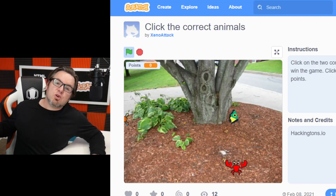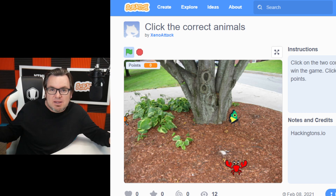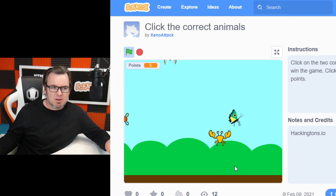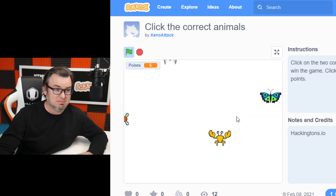Click the Correct Animals by Xeno Attack. The correct animals — like, that's pretty vague. The crab, or the butterfly, or there's a bug over here. I'm going to click — what is that sound? Did I click the wrong animal?